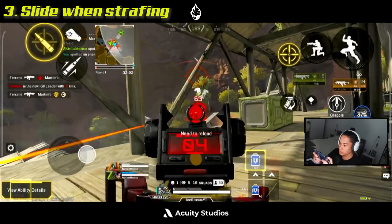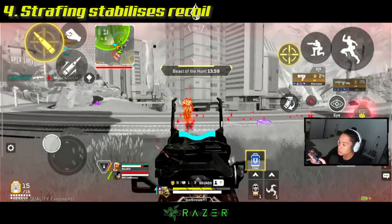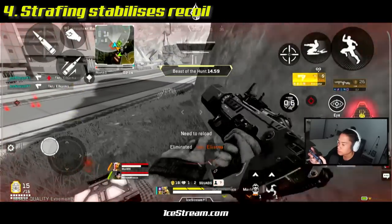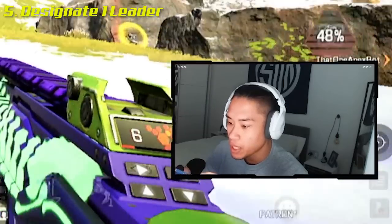When you're strafing, you can hit your crouch button and slide away. On top of that, shooting while strafing stabilizes every gun's recoil, making it easier to hit your enemies.